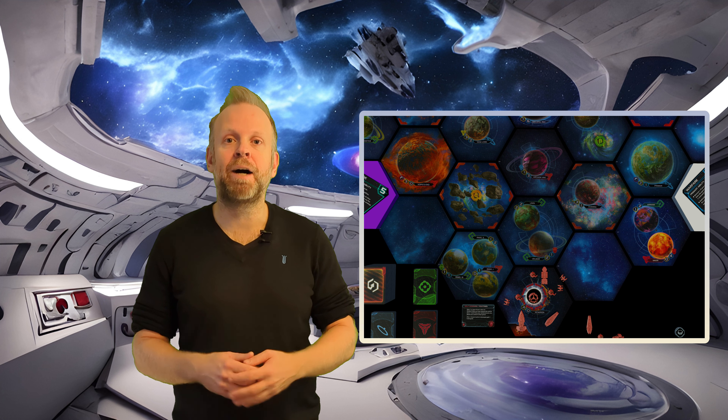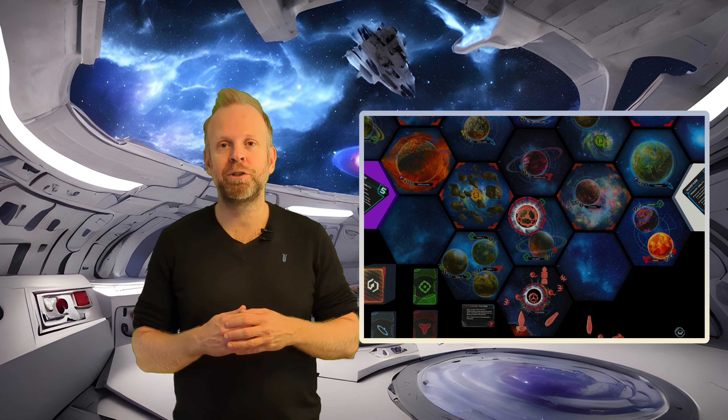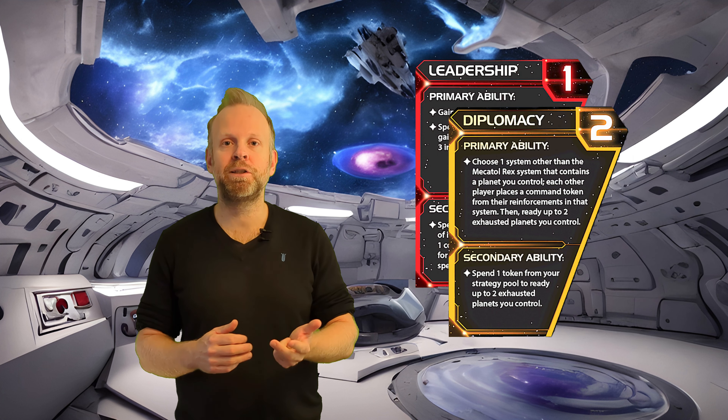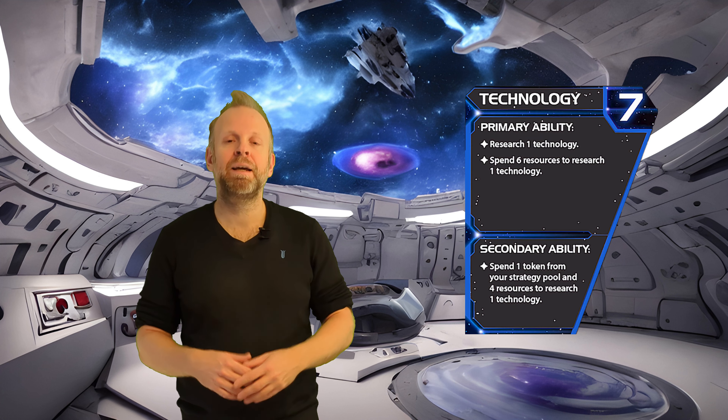Getting a good start with this faction requires paying attention to what strategy cards other players pick, since we want a dimensional tail outside our home system in round one. If someone else takes construction, we can pick leadership, diplomacy, or politics to ensure we accomplish this. If you want to produce units on the secondary of warfare and move them out in round one, go for the technology card to take your turn after the warfare player. Thank you for watching — subscribe for more Twilight Imperium content, and check out more faction guides here.